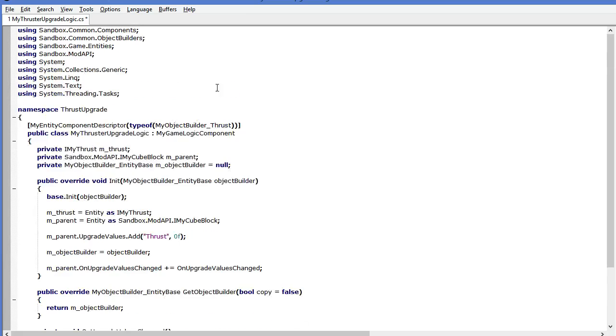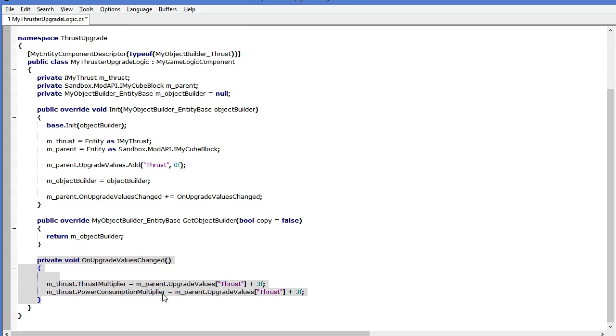This C# code is very short and it's 99% boilerplate. If you wanted to create your own thruster upgrade module, you could just copy and paste this. But if you're trying to go for a reactor or something, you'd have to change some of these values — basically go through and change all the things that say thruster into the things that say reactor. The things we want to care about first are down here in the OnUpgradeValuesChanged. You can see that we are adding three. As I said, we don't add kilonewtons — we add percentages. And this is a serious downside that they should reconsider, because adding percentages is abusable.